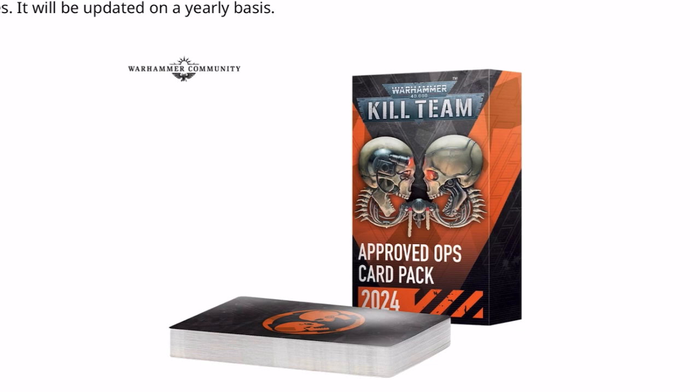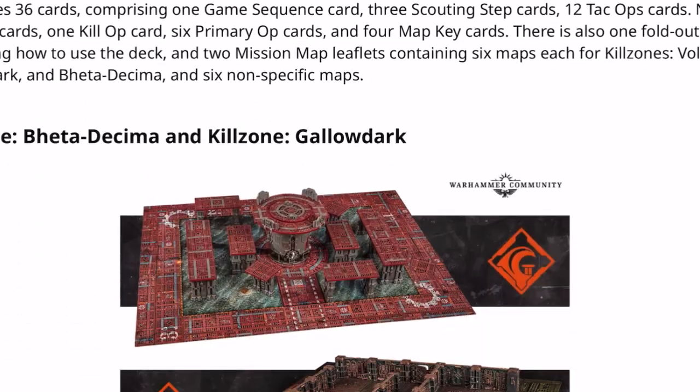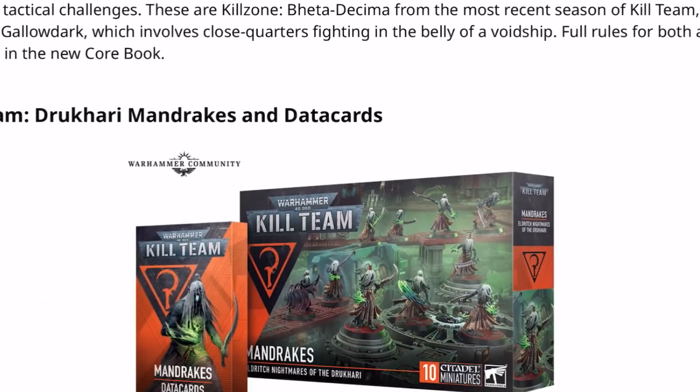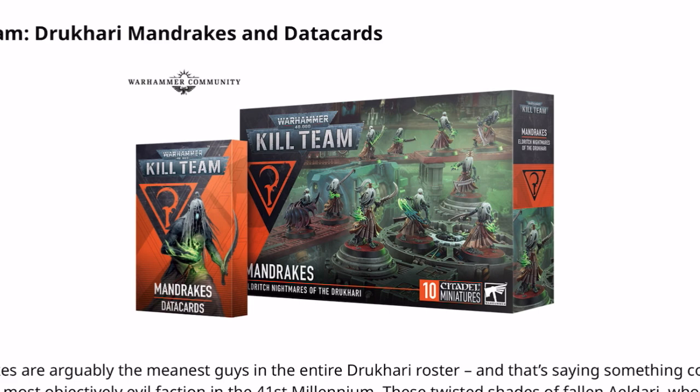Now for some slightly annoying stuff. The Approved Ops card pack does appear in the core set but there's no price listed for retail — it's probably going to be an online-only GW product, so you'll have to go to Warhammer.com to order it. The same goes for the individually released kill zones — Beter Decimer and Gallo Dark — being released separately but with no retail pricing, as they are also online-only GW products. Similarly, the data cards for individual kill teams on the images are Warhammer online-only products, so no pricing is available from local or online retailers.